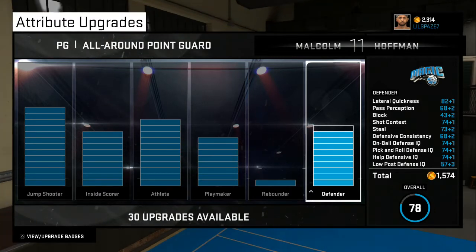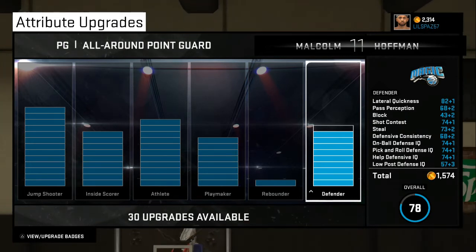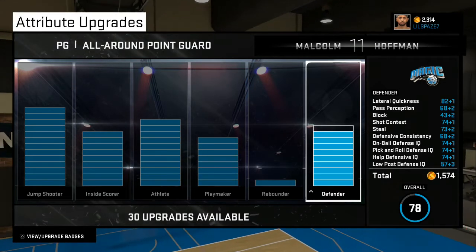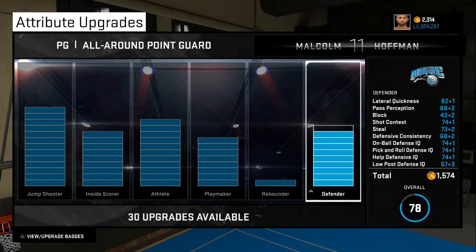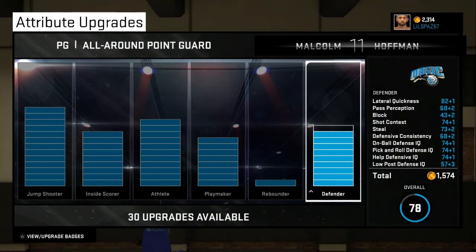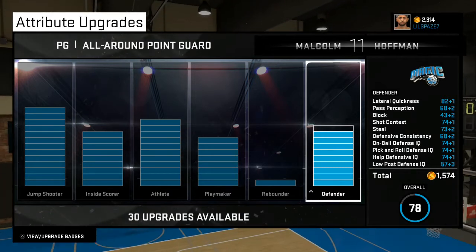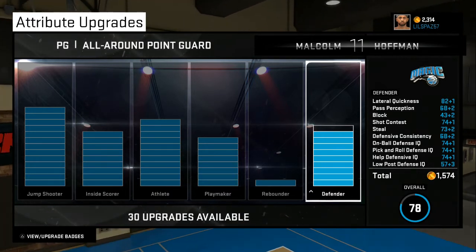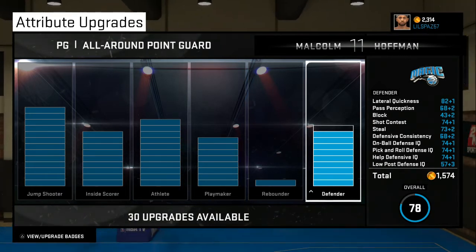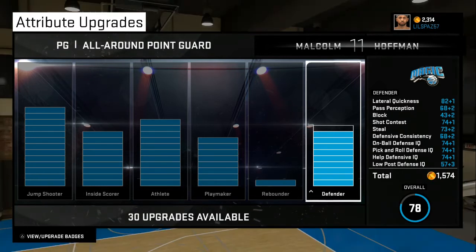With lateral quickness I got 82, pass perception 68, block 42, shot contest 74, steal 73, defensive consistency 68, on-ball defensive IQ 74, pick-and-roll defensive IQ 74, help defense IQ 74, low post defense IQ 57. Now let's go into my upgrades — there are 30 upgrades available, so that means I unlocked a lot of badges.